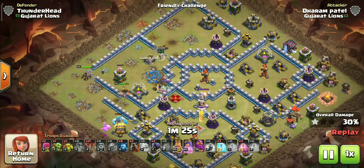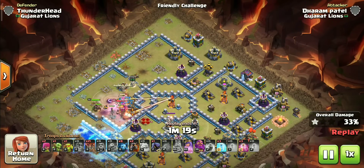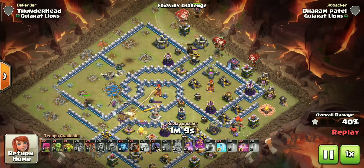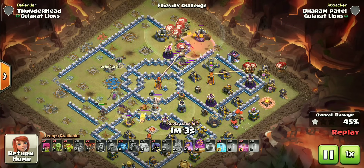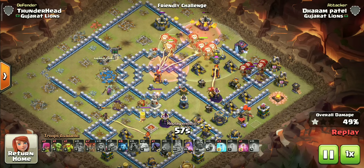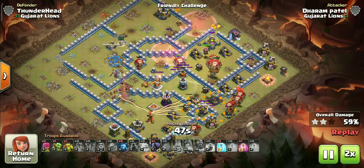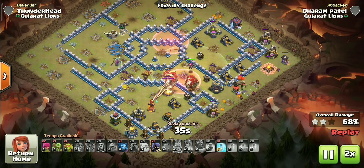Let's start the lalo as time is running out. The good thing about lalo is it doesn't require any funnel — just create a simple path and you're good to go. Don't deploy all the loons at once; deploy them in small packs of two or three surgically on defenses. Hold onto a handful of balloons to clear outside defenses so the main pack can move through the middle. Use haste spells to quickly approach splash defenses and freezes to protect loons against heavy damage.